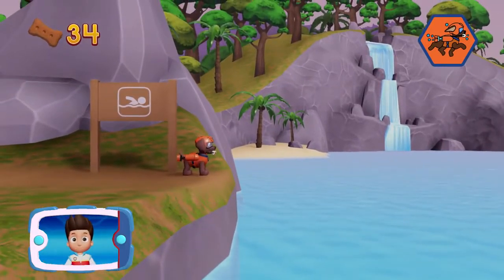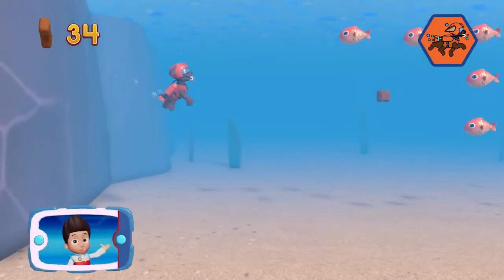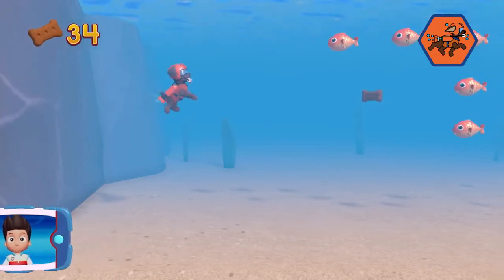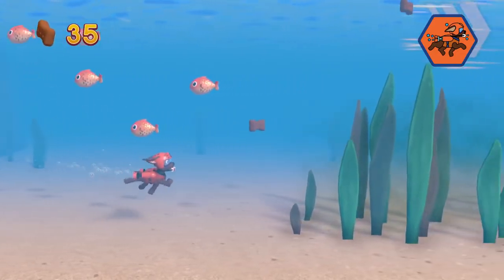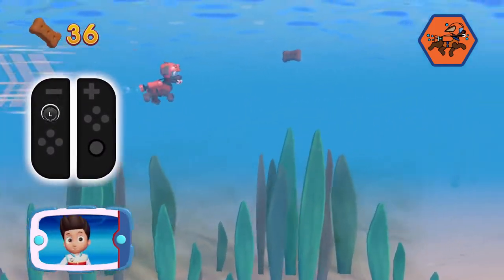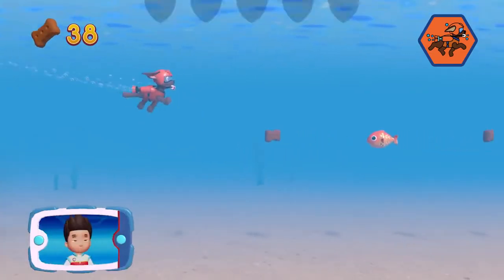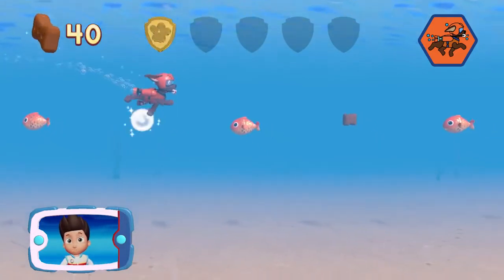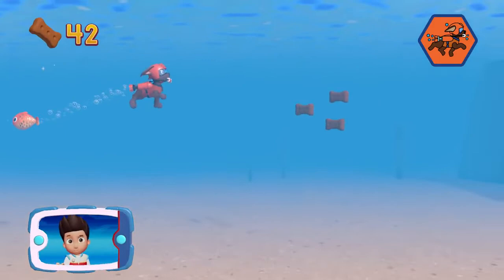Help Zuma to swim! Watch out for fish and seaweed — bumping into them will slow Zuma down. Ride the water currents. Use the left stick to avoid bumping into fish and seaweed. You got the golden paw print! Collect all of the golden paw prints that you find. Collect all the pup treats in a mission to earn special pup treat awards.